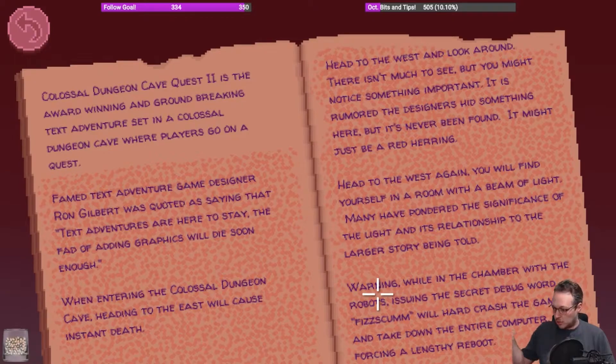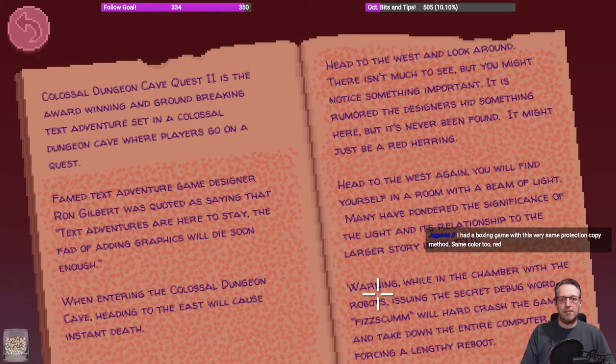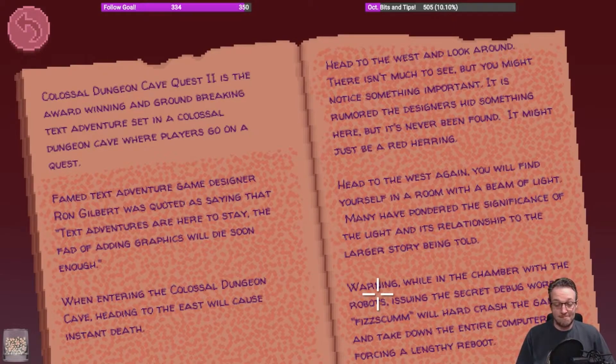You could also put your own CDs in — once you loaded the game you could put your own music CDs into the drive and the in-car radio would play the music off that CD. That was really cool. You had a boxing game with this very same copy protection method. So — famed text adventure designer Ron Gilbert quoted as saying text adventures are here to stay. When entering the Colossal Dungeon, heading to the east will cause instant death. Head to the west and look around — there isn't much to see but you might notice something important. It's rumored the designers hid something there but it's never been found — it might just be a red herring.